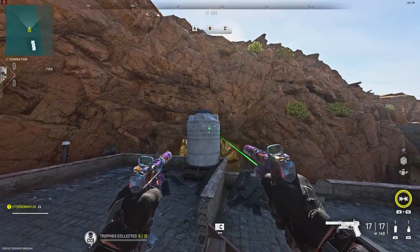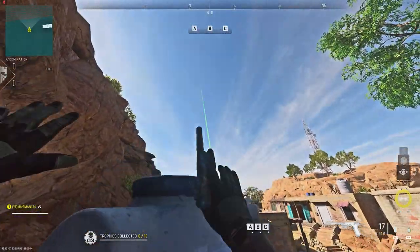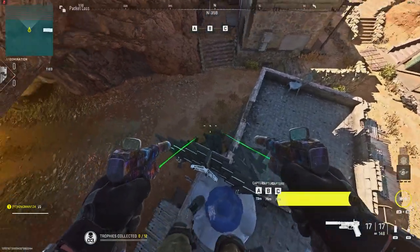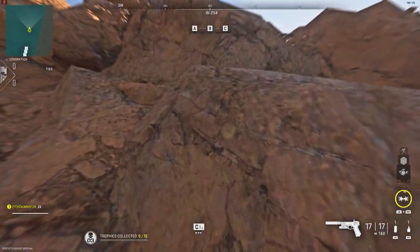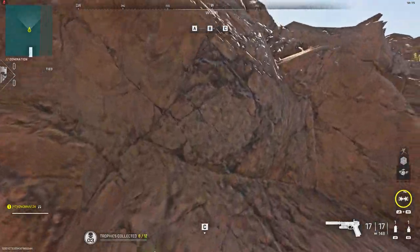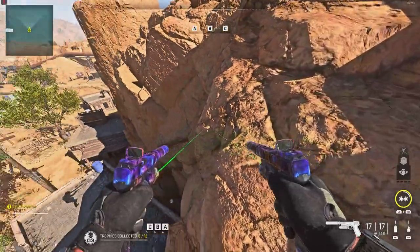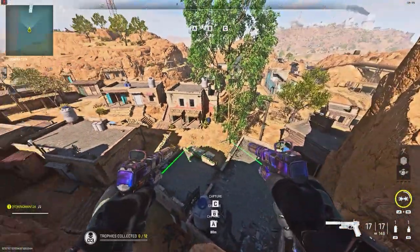Here's another spot I discovered on the same map. If you go to this watering tank, you want to place down a barricade on top of it, then do basically the same thing by running towards these rocks and climbing up to the top. Once you get to the top you're in quite a high spot. I prefer the other spot because it gives a better view, but you can do it here too.